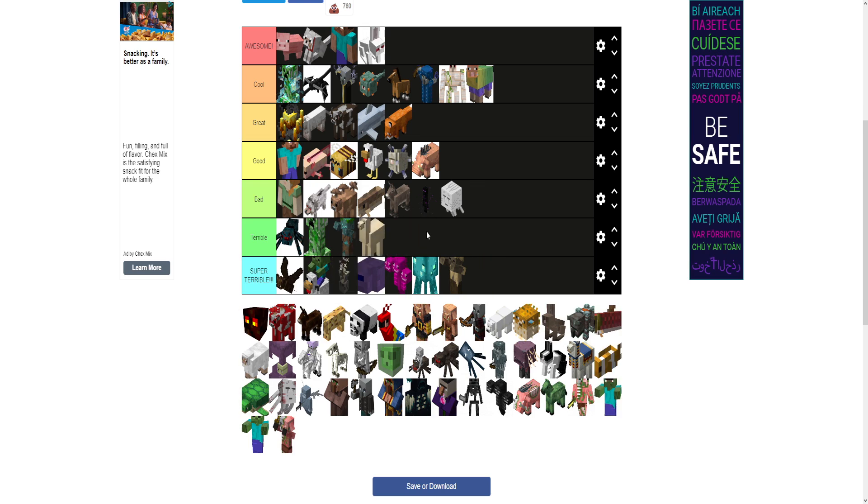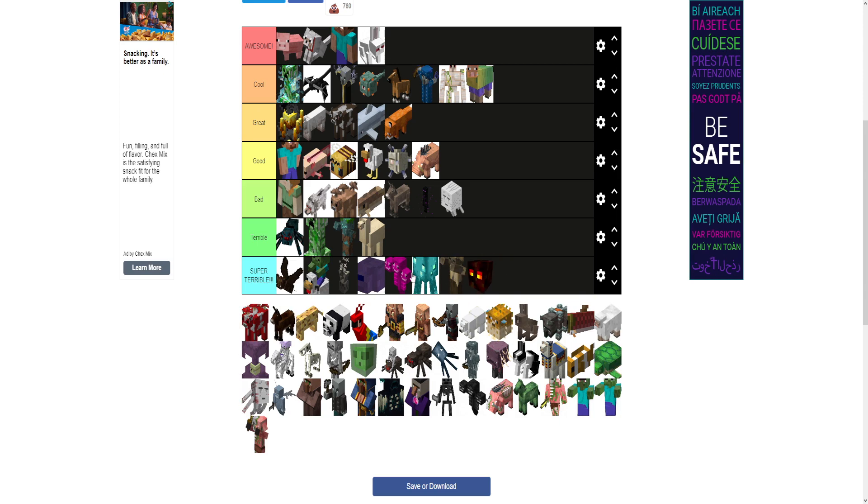Llamas are terrible. Nobody uses llamas. People are probably arguing, 'oh, but they're cute.' Nobody uses llamas. They're slow — they're a worse donkey. How do you get worse than a donkey? You can have a chest, but you're slow. You just have to use a lead. These are like slimes but more annoying. They're cool but super annoying.